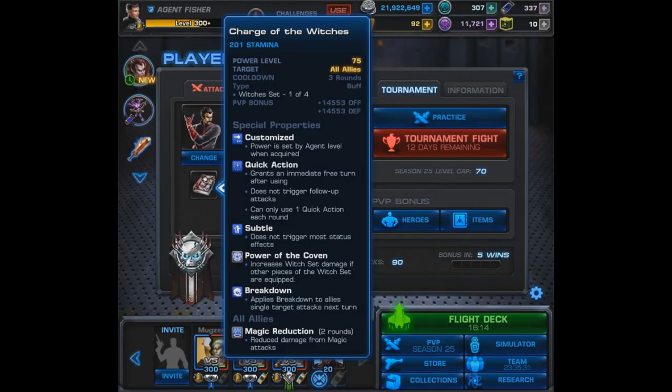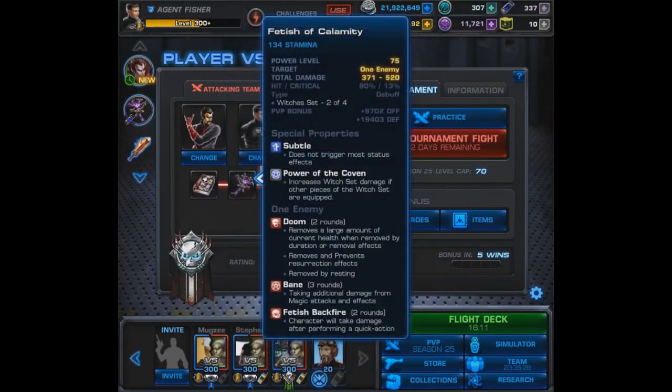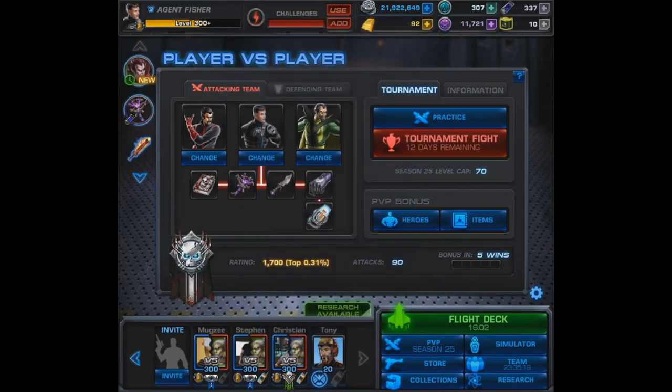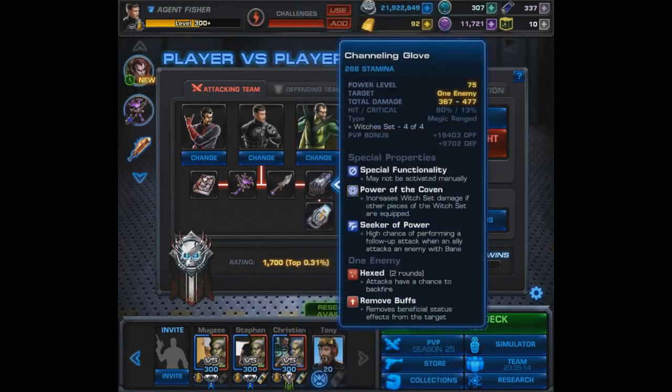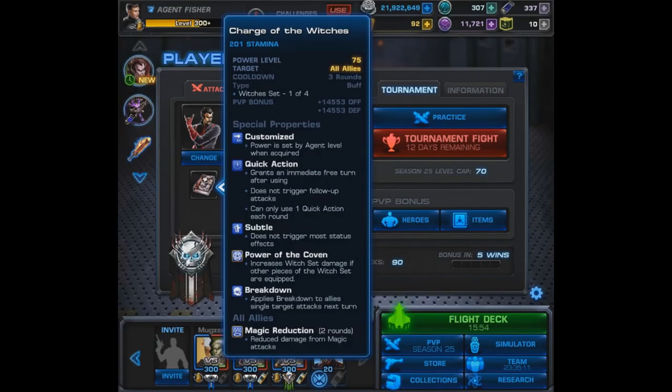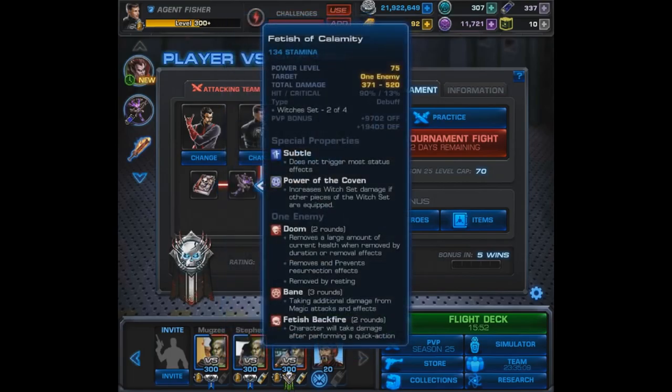Next up we have the Fetish of Calamity, a single target debuff. By the way, all the set pieces have Power of the Coven, which increases set damage for other pieces of the set equipped. You see it on every single piece of this set, so that's something to keep in mind — especially when using the full set or more than one item from the set. The more the merrier.